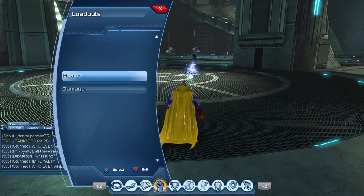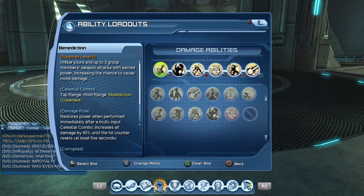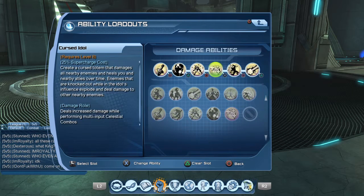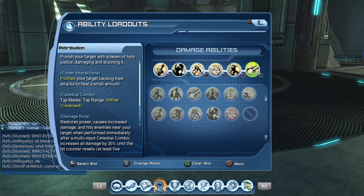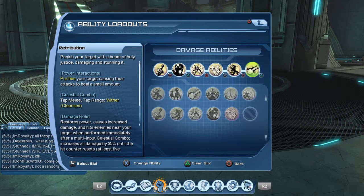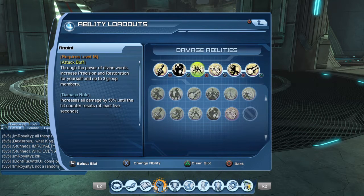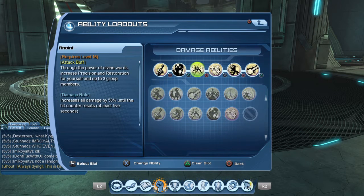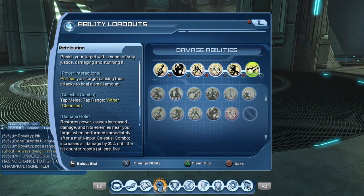Your loadout consists of Benediction, Dark Pact, Anoint, Cursed Idol (the supercharge), Smite, and Retribution. You're going to be using Smite and Retribution as your main emphasis of damage. The other three powers — Anoint, Dark Pact, and Benediction — are all attack buffs that raise your might and precision. Lay those down first, and then work on getting Smite and Retribution.